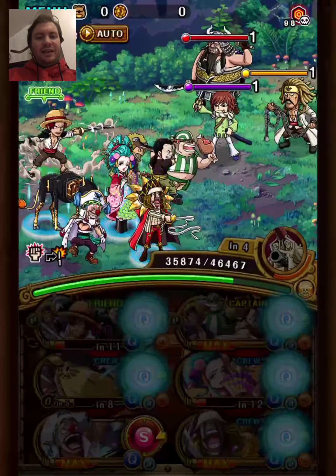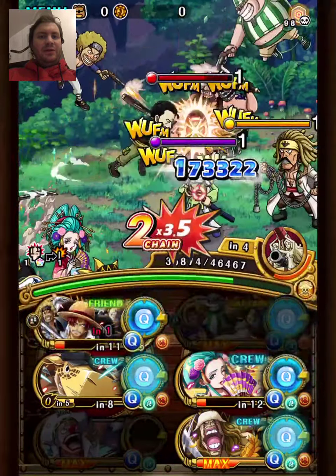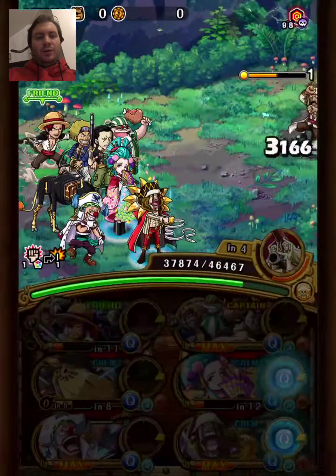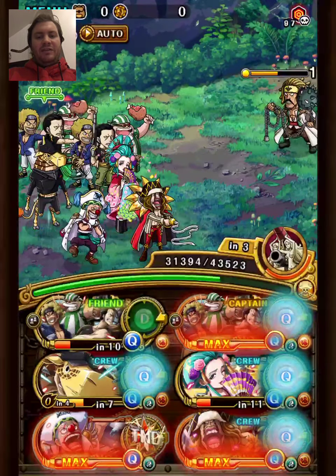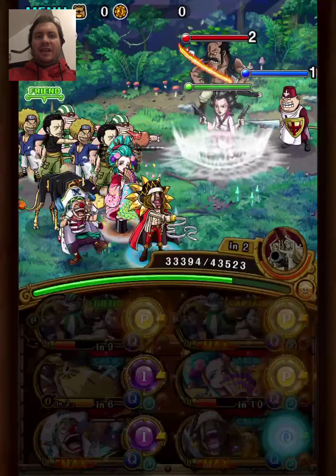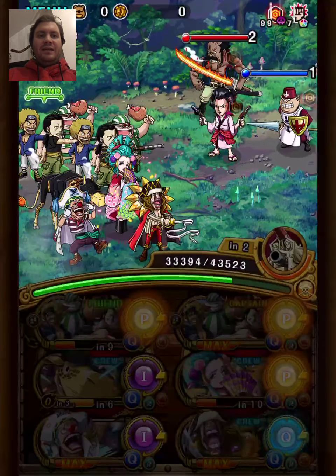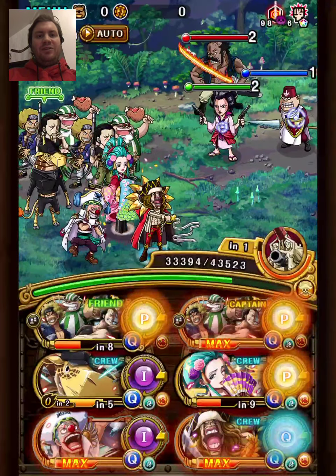The starter is pretty self-explanatory. Obviously Shang's crew is really good for all of these old garb challenges. We have some interesting subs at least. Apart from Buggy, we also have Diamante, and I was surprised to see that he's actually really good for this. Usually you just run Bobbin, but Diamante does the same thing as Bobbin basically, except he also has slot bind, which is important for the final stage. So Diamante was actually a better option than Bobbin here.